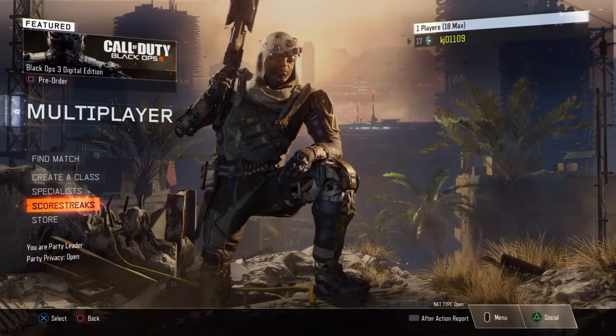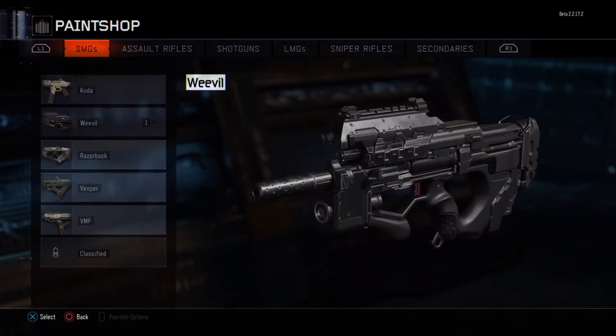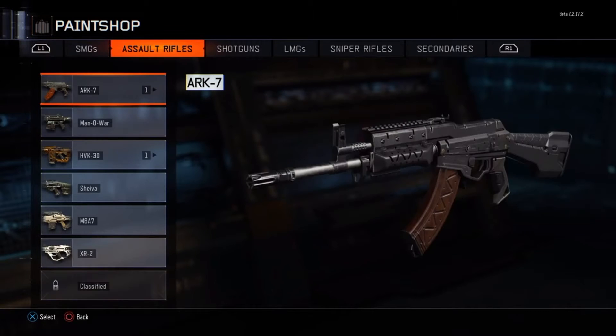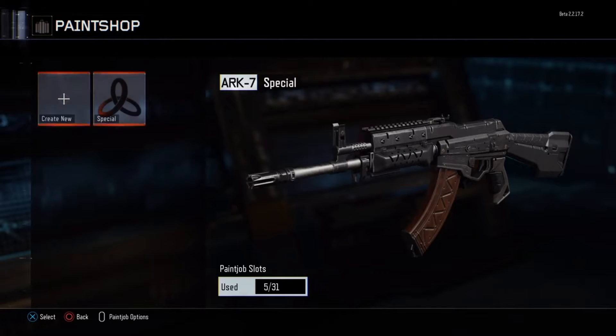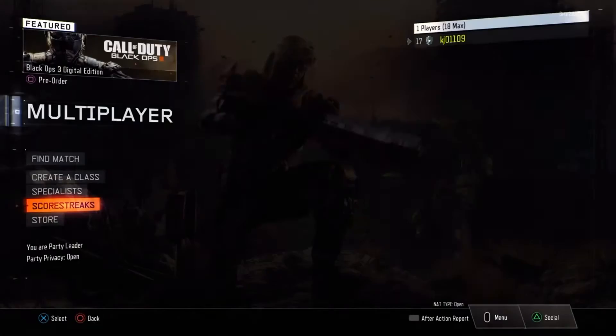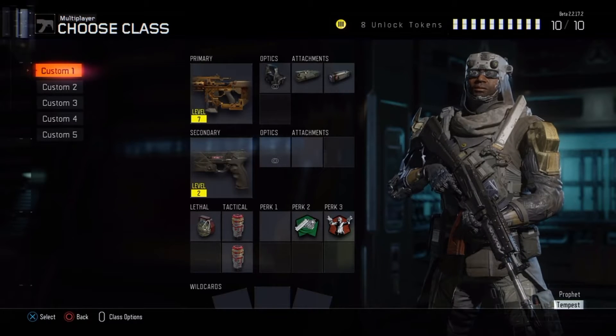What's up, people? It's TrankTiles in the tent, and I'm here today with a fix to an issue that I've seen some people have with the beta. It involves the gunsmith. Sometimes when you open up the gunsmith, you cannot create your own camo, and the camos that you have created won't pop up for some reason.